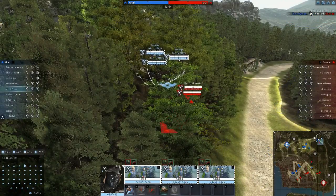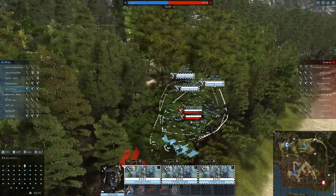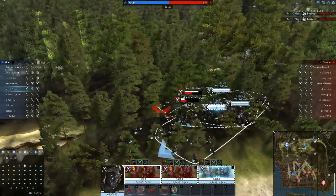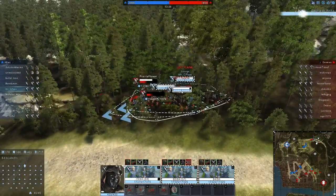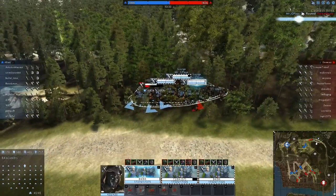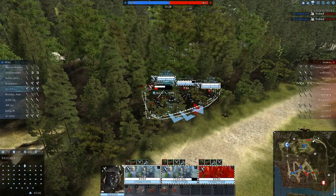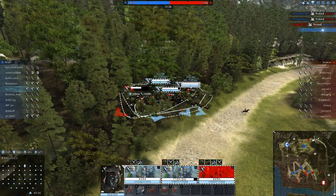So you know what? We're gonna whip around, we're gonna Cavalry charge him, and just hammer him. And then we're gonna hit Frenzy — which makes us take more damage but we do more damage. We're gonna throw in a Horse Kick while we're at it. So there you go, he had no idea who we were. It made for an easy wipe of that unit.